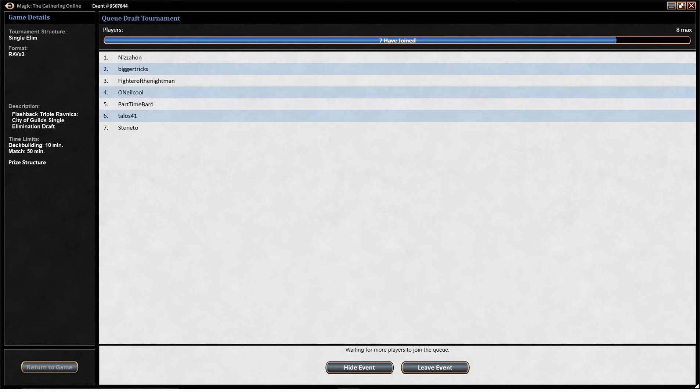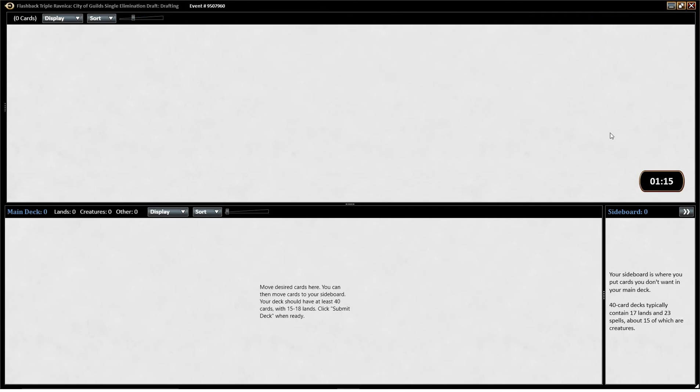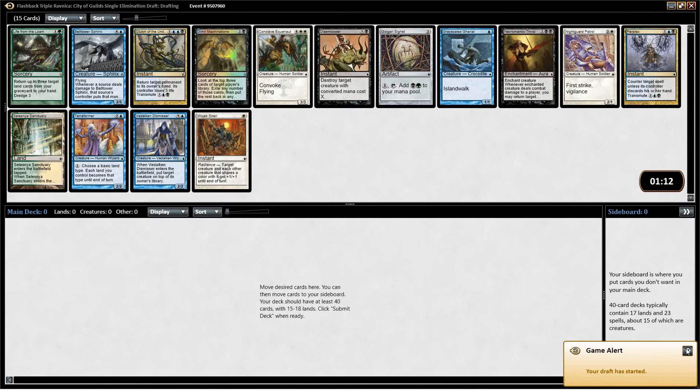I haven't drafted Ravnica since it came out, like, forever ago — 10 years ago or whatever. So it'll be fun to draft it. Ooh, Life from the Loam — that might be worth something. Will influence my decision here. Life from the Loam — yeah, it's worth...